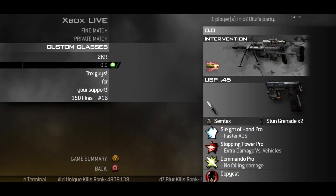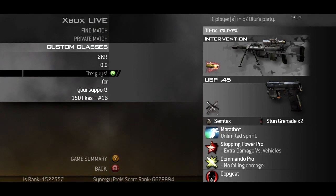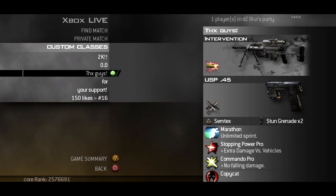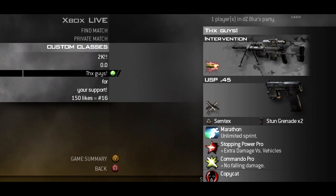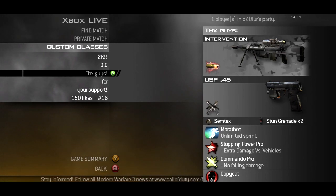Then there's my favorite class. This is my favorite class because it has USP akimbo and I love USP akimbo, because I can hit a righty tighty or wrist twisty midair. I usually use this class with marathon to hit a climb shot or double climb shot. Semtex, stopping power pro, and commando pro.